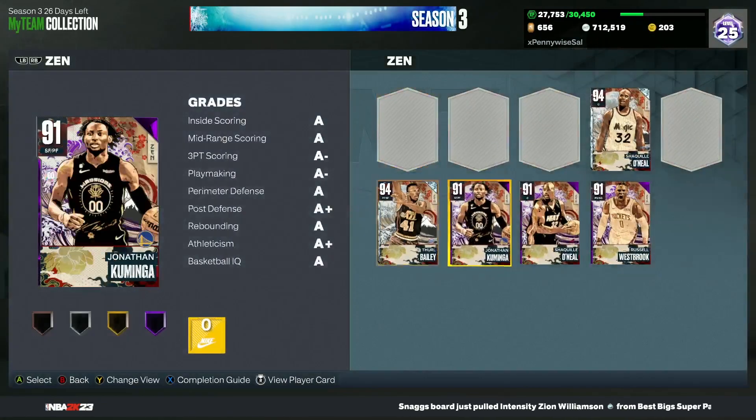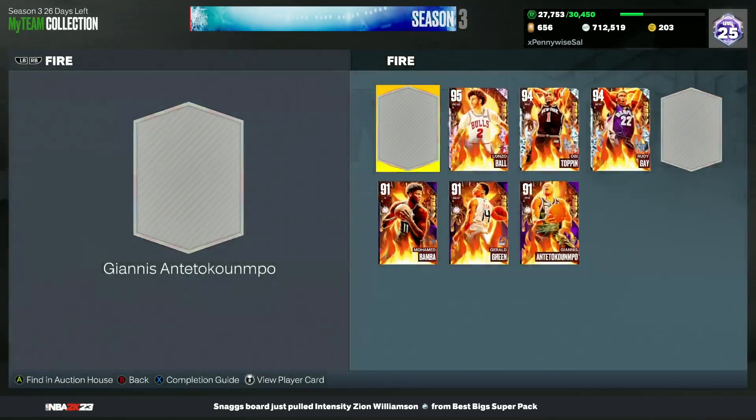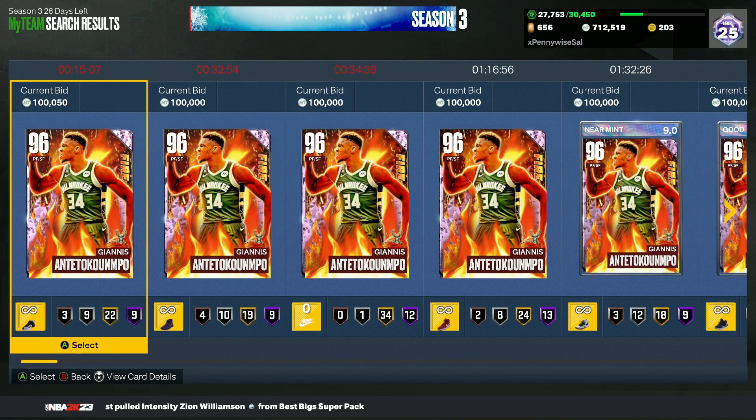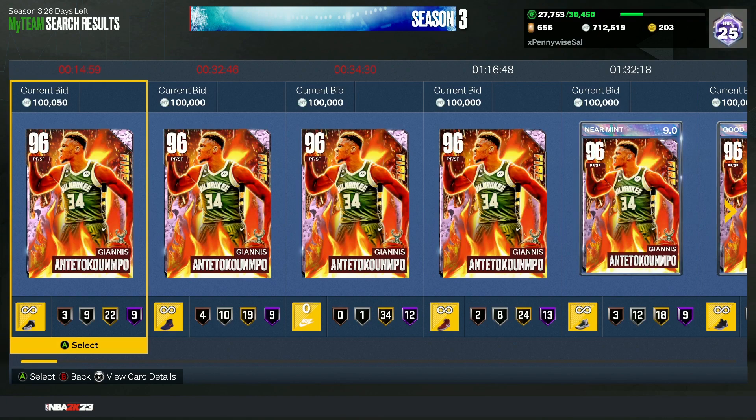Thurl Bailey, even as just a diamond, has dropped the price of Giannis by a decent amount. Giannis has always been around 600,000 to 800,000 MT and now I've seen him go for around 450,000 to 500,000 MT. Thurl has a better jump shot, doesn't step in from corners, has a great 6-foot-11 player model, and basically the Giannis-type build.